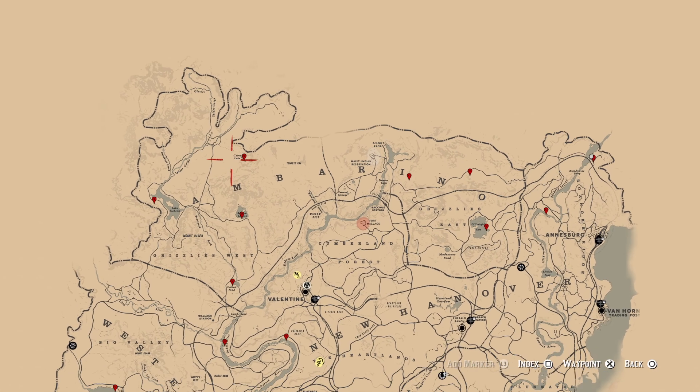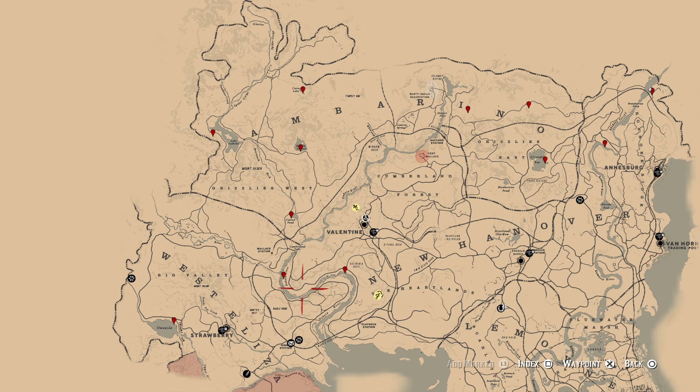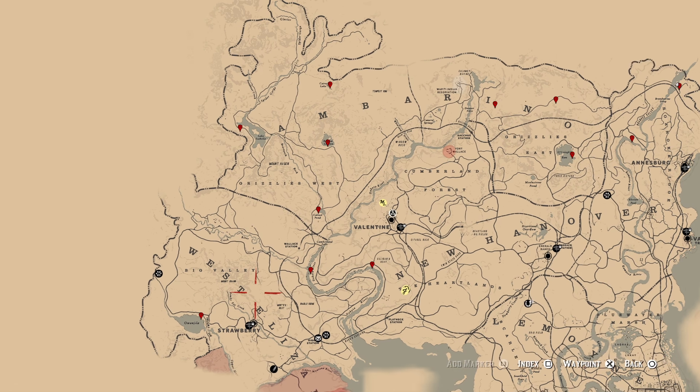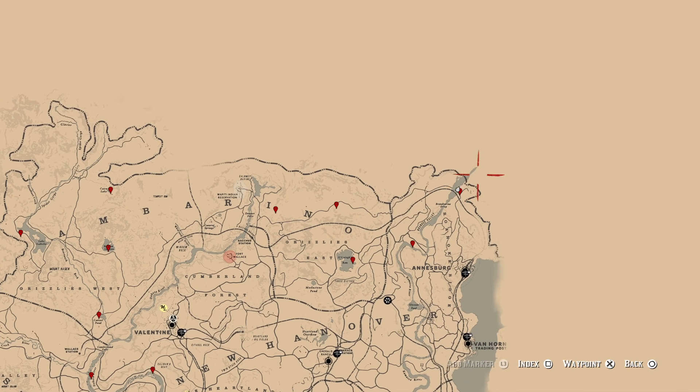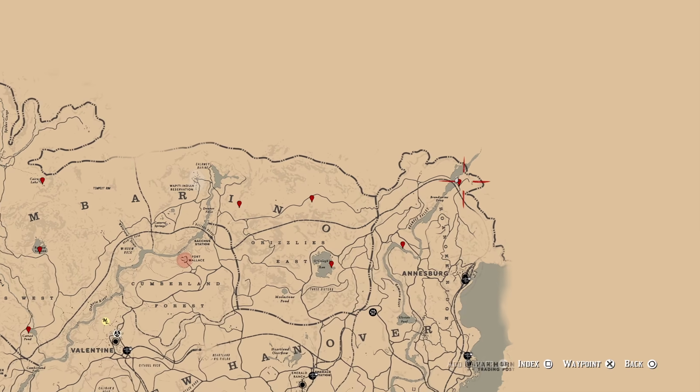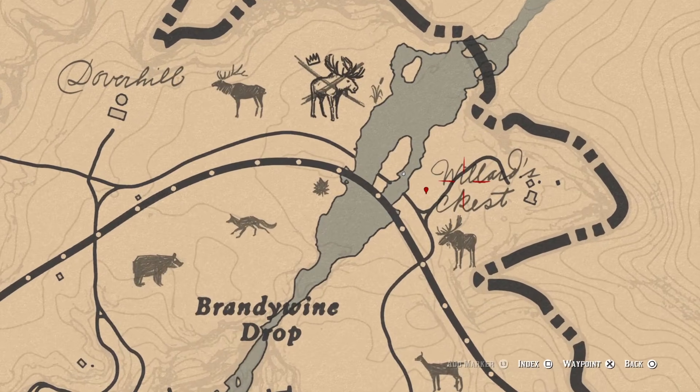I'm sure many of you are only hunting the Western Bull Moose. The thing is that you can actually spawn the Western Bull in pretty much all these locations, and the only spot that I haven't been able to do it so far is Cattail Pond. Considering the fact that you could spawn it in all the other locations, I'm fairly confident in saying you can probably spawn it there too.